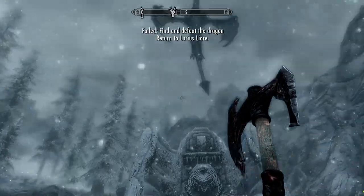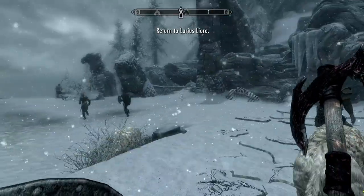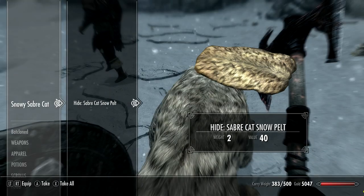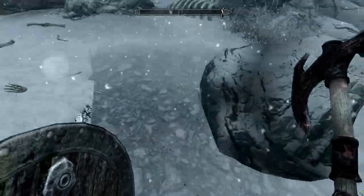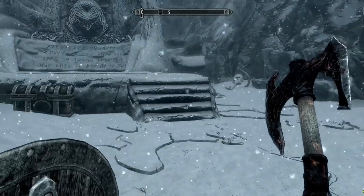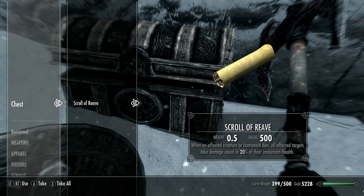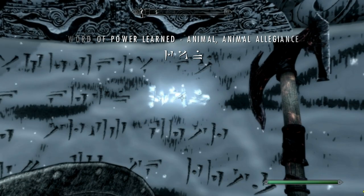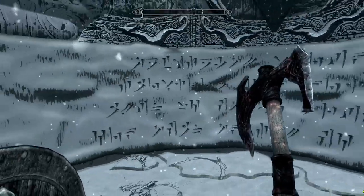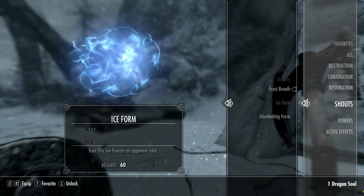Wow. We didn't defeat the dragon. I think we were supposed to maybe fail that. So that's the dragon everyone's been talking about so much. We got a dragon eye and a dragon hide. There's also a tooth. Should we learn a new word? There's a chest here — we have a dwarven sword of fear, some gold, and a scroll. Let's see what we got for the word: Animal Allegiance. I think that's a normal word. Our shouts are: Animal Allegiance, Dismay, Ice Breath, Ice Form, and Unrelenting Force.